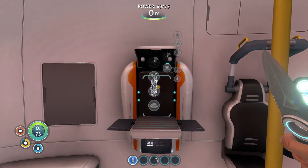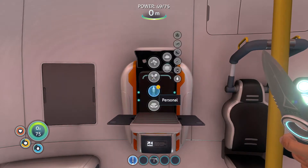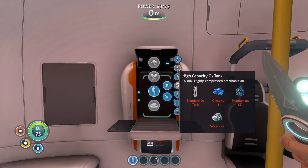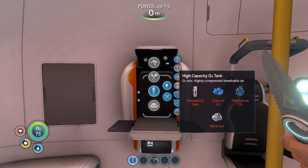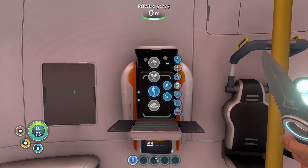There we go, but we need glass times two. Let's go get some more resources. We've already got the O2 tank — we need silver ore, some more quartz, and some more titanium.